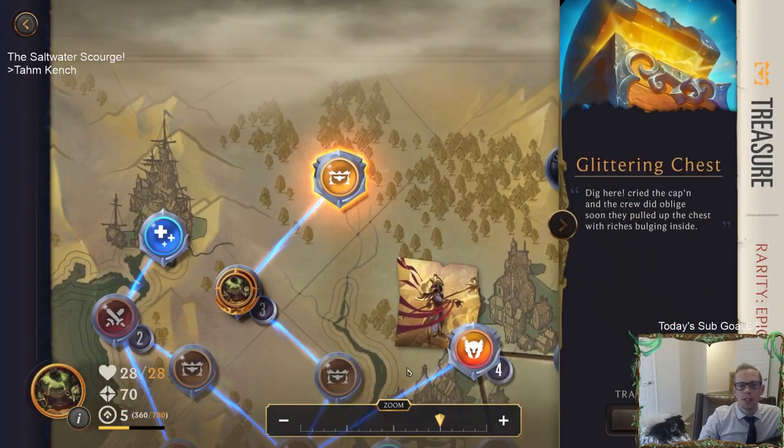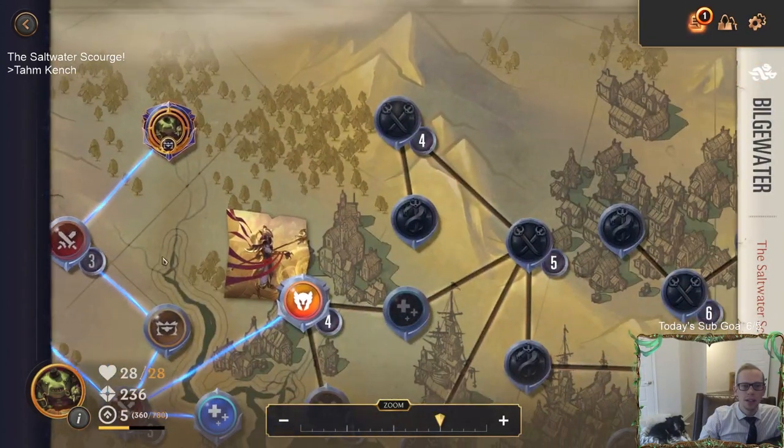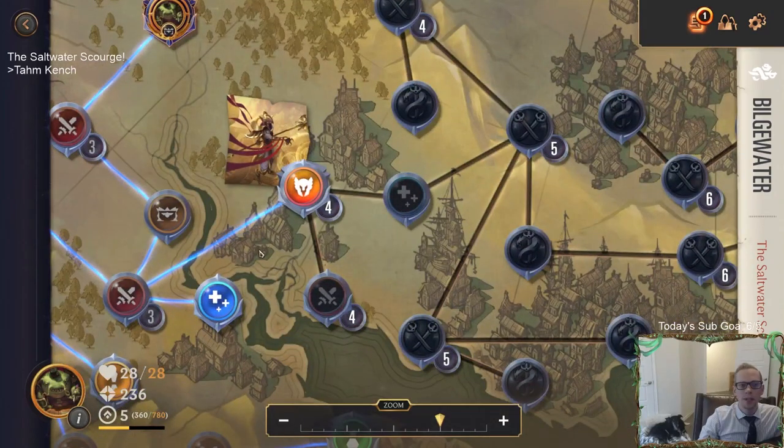We got the Glittering Chest - we'll take the Treasure. Got 166 gold. Ooh, we could fight Azir. Let's see if there are new cards to cut - same cards, okay. Looks like it's time to fight Azir!